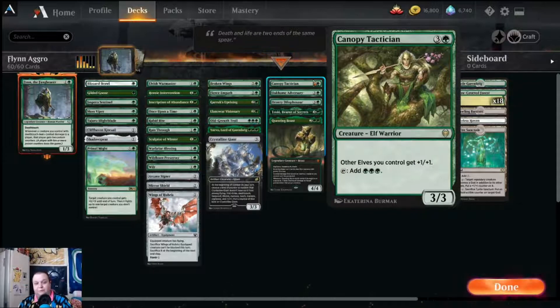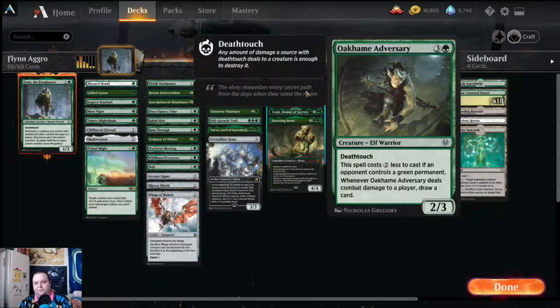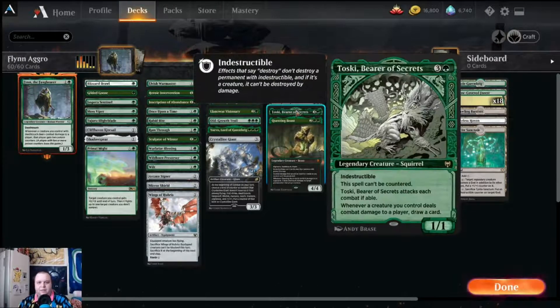We have a few four-drops: Canopy Tactician is one of our actual elf payoffs, giving our elves plus one plus one and tapping to add three extra green mana — nice for getting up to those six-drops. Oakhame Adversary is a four-mana two-three with deathtouch; it gets the discount of costing two less if our opponent controls a green permanent, and whenever it deals damage to a player you get to draw a card. Ornery Dilophosaur is another four-mana two-two with deathtouch — if you have a creature with power four or greater it gets plus two plus two until end of turn.